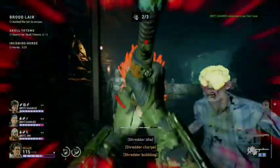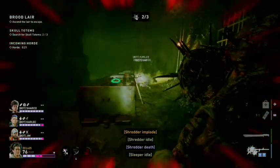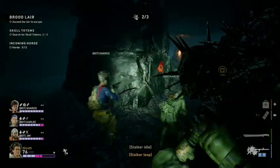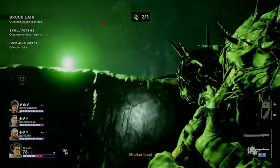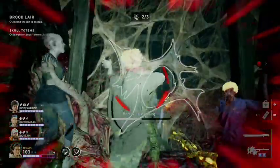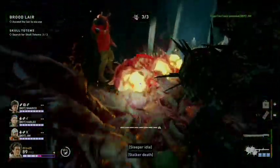Our second potential location for totem number three is in this section right here, behind whatever this is. Our second and last inner hive location for Brood Lair is right here — this map only has two potential inner hives. Our last potential totem location for totem number three is at the final section with the nodes. That's not that many totem and inner hive locations for Brood Lair.